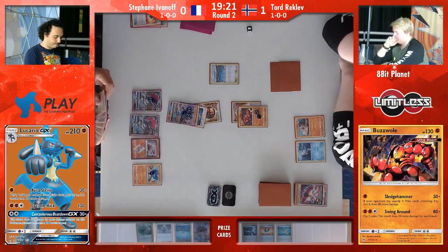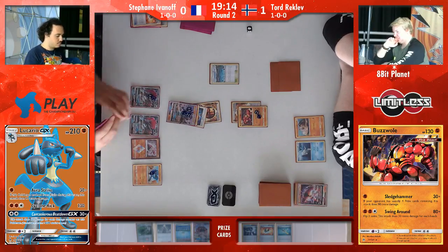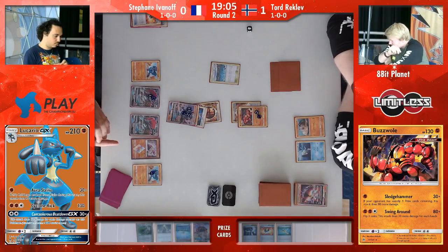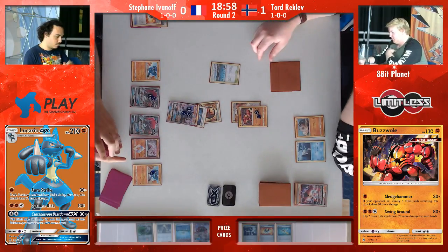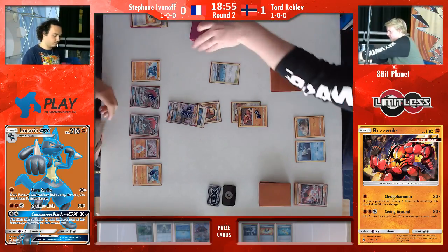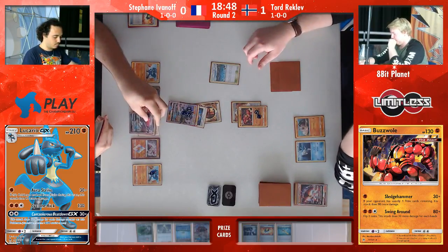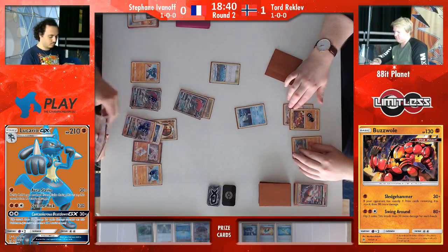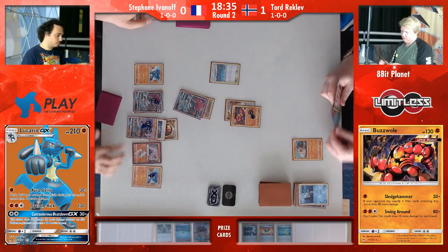He has to promote the Remoraid if he doesn't bench the Rockruff, so he has to put it down now. It's so dangerous leaving that much damage on Lucario — Aura Strike still gets a knockout here. Tord can attack next turn in theory because he still has the Beast Rings, but he would need to draw a lot of cards and get the Rockruff out of the active, because it's not an Ultra Beast. He only has one Elixir left in his deck. Stefan can use Brooklet Hill — all of a sudden he can use Brooklet Hill. He's got the Riolu through it.